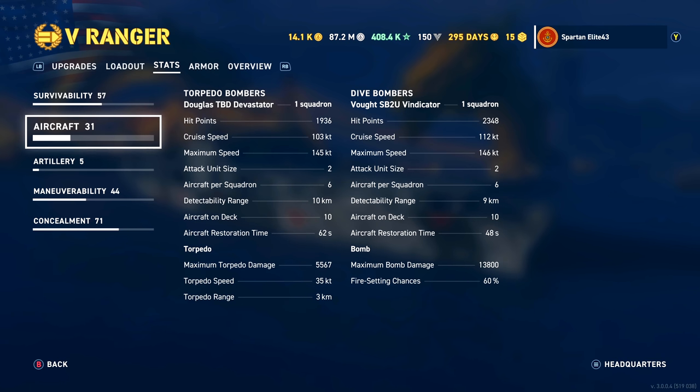Dive bombers have 2,348 hit points. Cruise speed of 112 knots and maximum speed of 146 knots. Attack unit is 2, aircraft per squadron is 6. Detectability range of 9 kilometers. Aircraft on deck is 10. Aircraft restoration time is 48 seconds. Maximum bomb damage is 13,800. Fire chance is 60%.